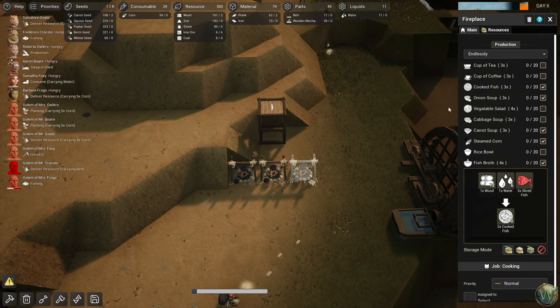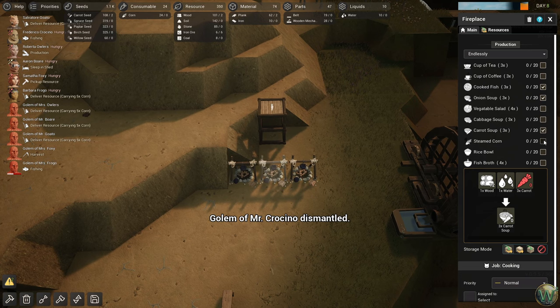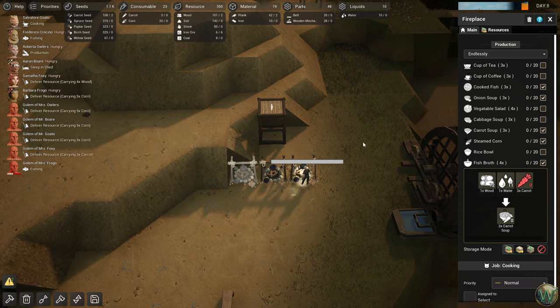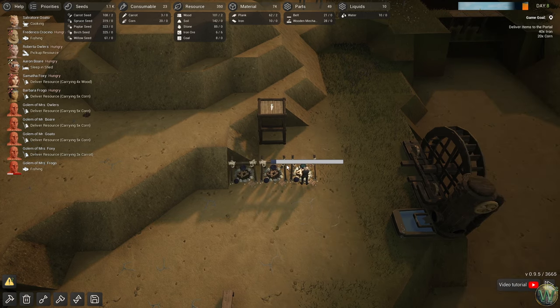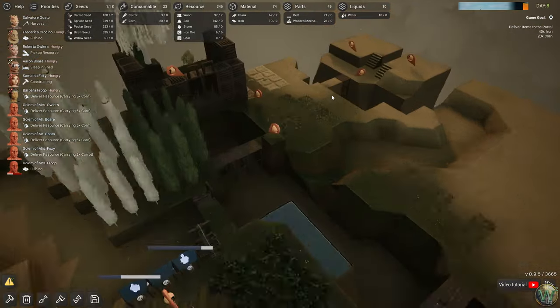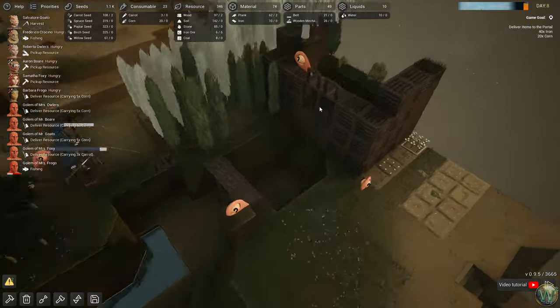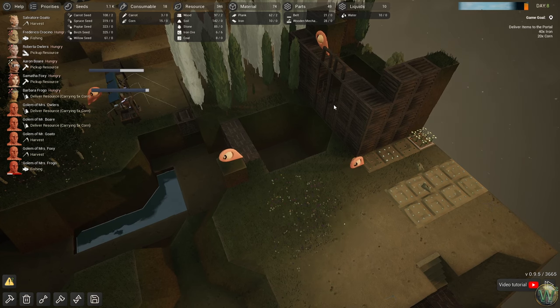Let's go ahead and select onion soup too. Make them all. I don't know how they prioritize, but hopefully we get some priority on that. These are out of the water because of the drought, although the drought is just about over with — so that'll be good.